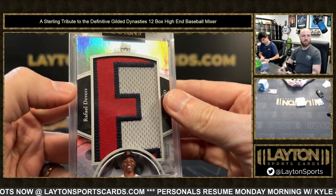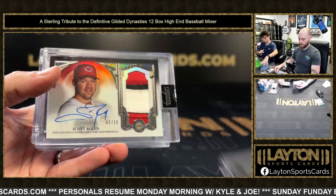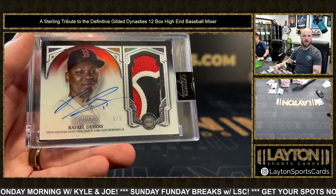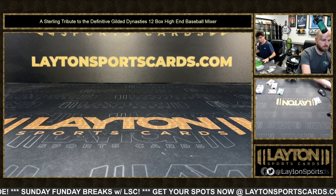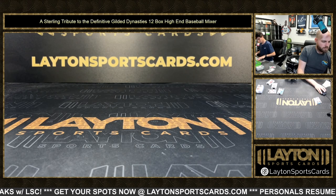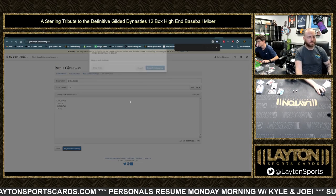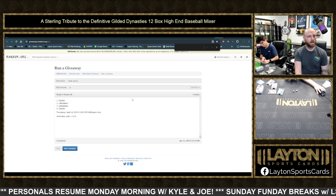Congrats Phillies. Raphael Devers one-of-one nameplate for the Red Sox. Randy Johnson 3 of 3 framed auto Mariners, 2018 Definitive. In the Dynasty case was Vlad Jr. to 10, Rowland to 10 for the Reds, Acuna out of 10, 4-color WBC. Walker to 10 patch auto Cardinals, and Devers to 5. Let's go ahead and random off that dual relic - Cards and Tigers, dual relic, Pujols and Cabrera. Top team gets it. Tigers up top! That'll do it y'all, thank you very much. Moving on now to some more baseball.